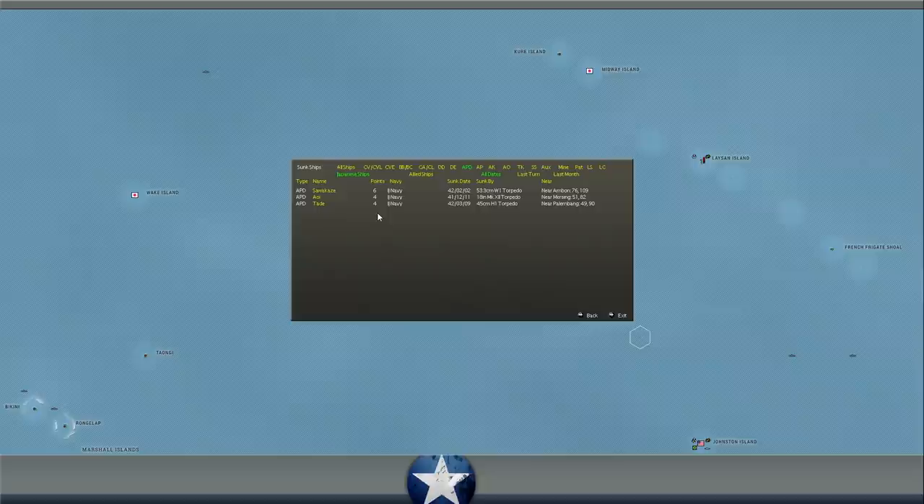Looking at APDs — we did also sink three of these fast destroyer troop transports. We sank one at Palembang with a torpedo, one near Mersing in that battle at the beginning of the game, and one near Ambon. These are definitely valuable ships, so it's a good thing we sank several of them. Only two actual troop transports sunk: the Ashima Maru and the Kongo Maru — one at Midway, one near Ambon.